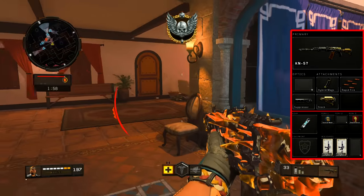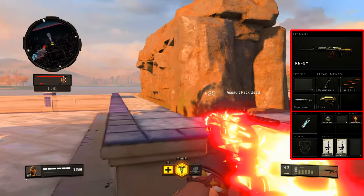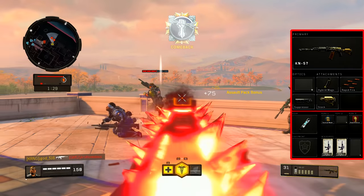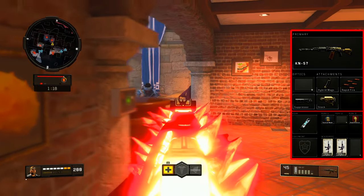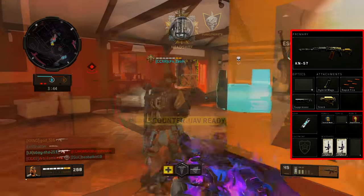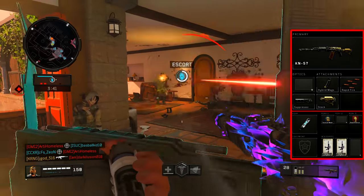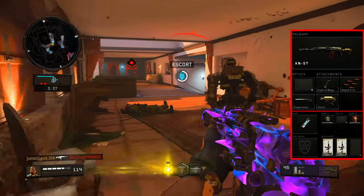Hybrid Mags is pretty cool because it gives you that additional ammo and allows you to reload faster. Rapid Fire allows you to be a little bit more competitive in those gunfights. Suppressor will keep you off the radar as you're coming around for those flanks. And flanks are so important because it allows you to win these gunfights without actually taking any damage. Equipping that Stock actually does a couple different things — it makes me a little bit harder to hit and ensures I get maximum sticky aim.